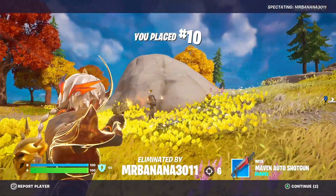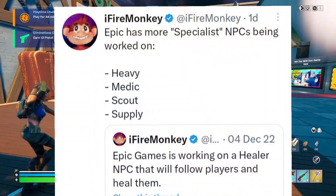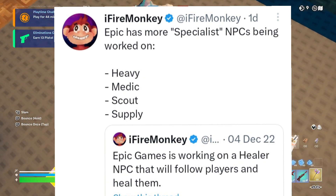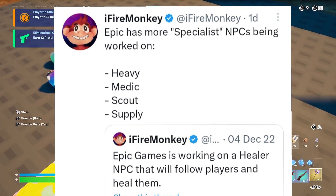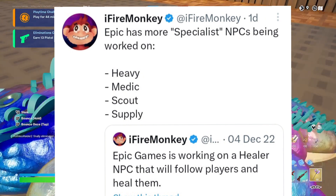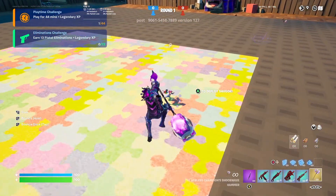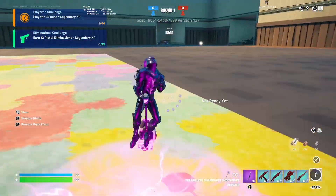Epic has also been working on special NPC types: Heavy, Medic, Scout, and Supply. My guess is Heavy may carry weapons, Medic may offer healing items, Scout may scout ahead for you, and Supply may provide materials and resources.